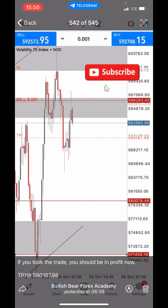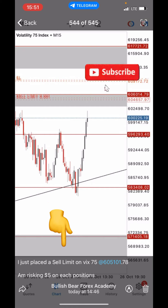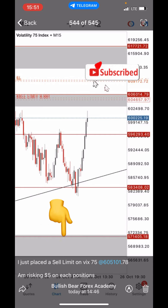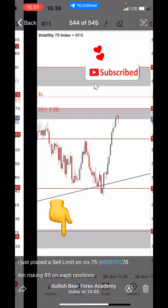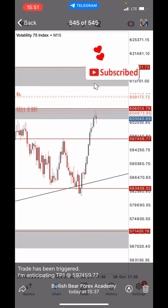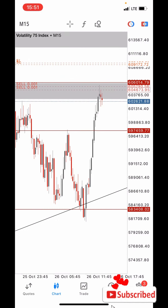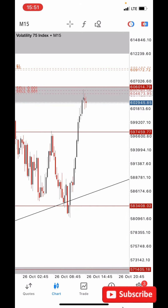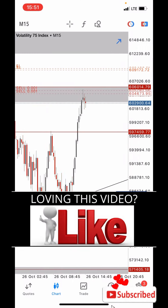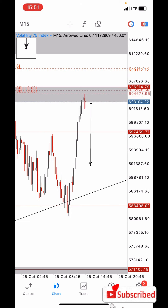Today I've just dropped another signal. Price was still on its way coming and I said I've placed a sell limit on VIC 75 at 605101.78, risking five dollars on each position. Now the trade has just been triggered. We're expecting to take TP1 at 597459.77. Price is still playing around our entry zone, and we're expecting price to rally to the downside to hit our TP1, then look forward to going for TP2 somewhere below.